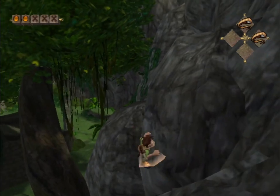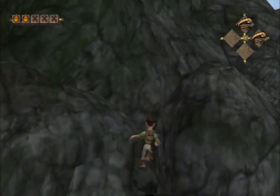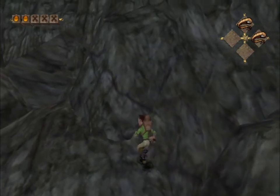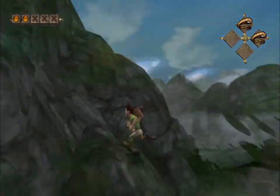We have to precisely roll clip and punch in some specific spots to get Harry to slowly but surely climb up the slopes. That, along with walking on the edge of geometry — which counts as ground — is the basis for the rest of this level.